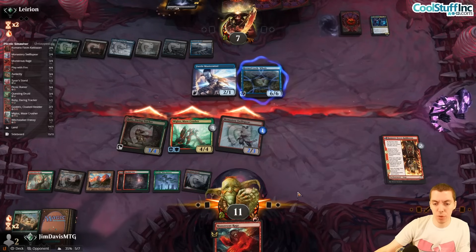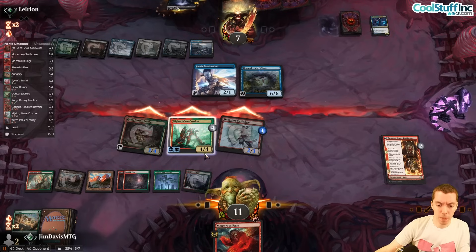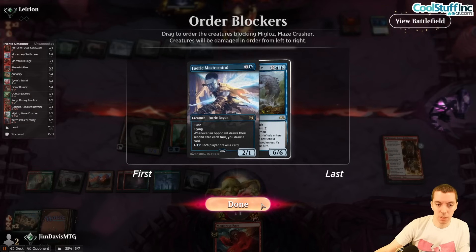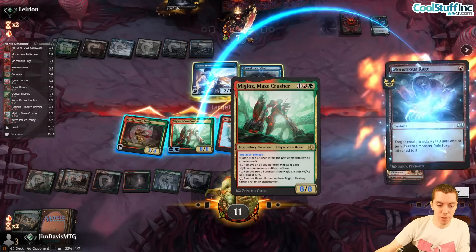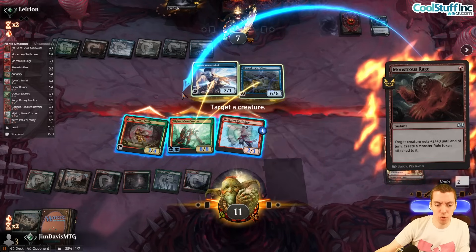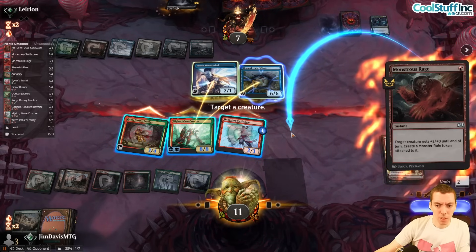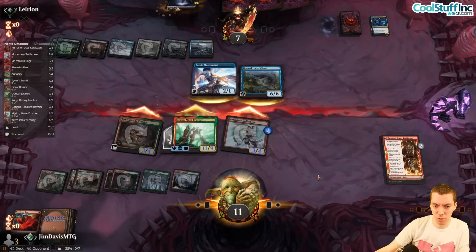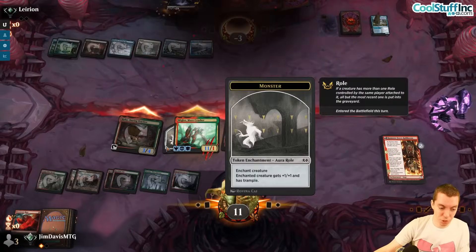Monstrous Rage is a great draw. This Miglaz attack forces a double block anyway — they go to two. We pump twice and kill both things. This already has trample — three, four, five, six, seven, eight — I think they're just dead either way. I'll save it with Tide just in case. That's lethal — sick! Awesome game.